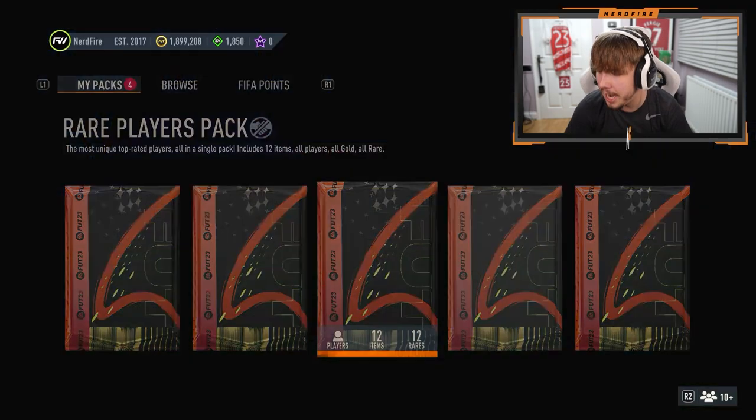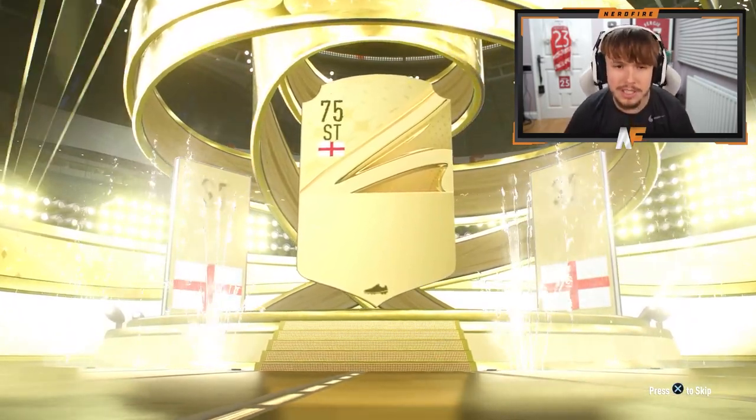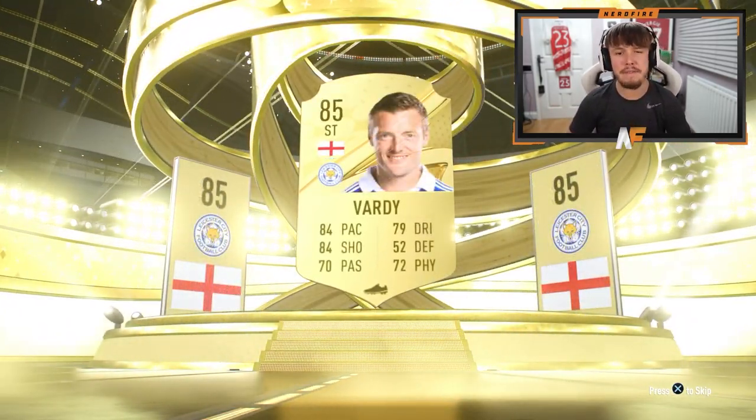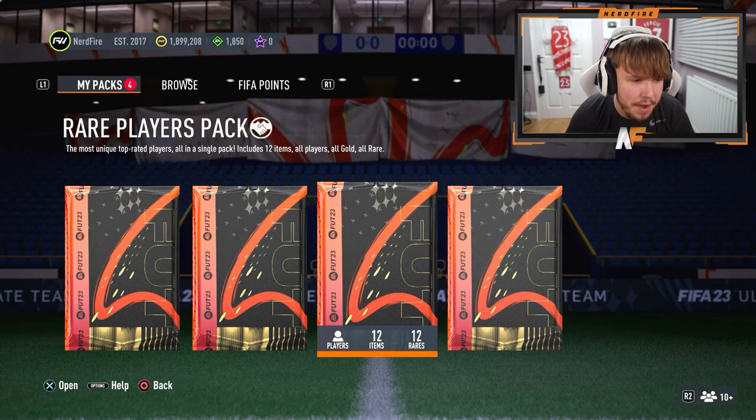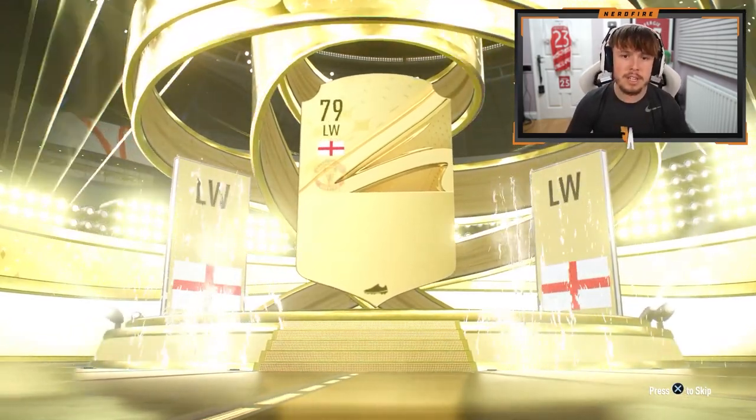Another 50k pack — can EA hit us up with another Fantasy Foot? Give me a Fantasy Hero next. But obviously this is not one. We get Jamie Vardy 85 — we'll take the fodder. Going for the final 50k, which is actually tradable. We get nothing special in it — just a normal gold, England left wing, going to be Sancho.